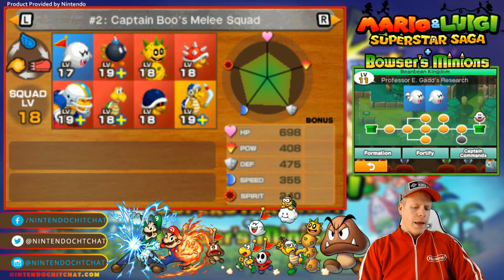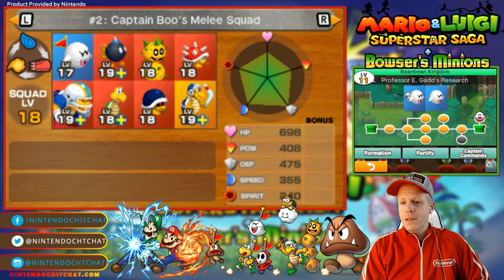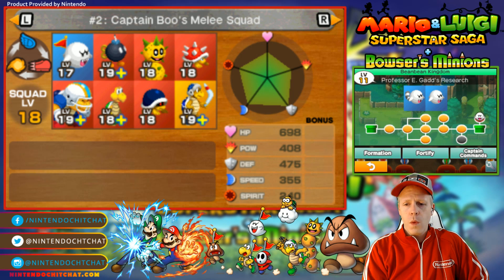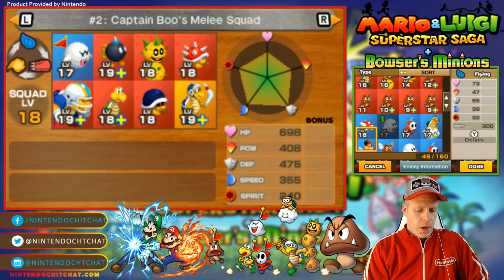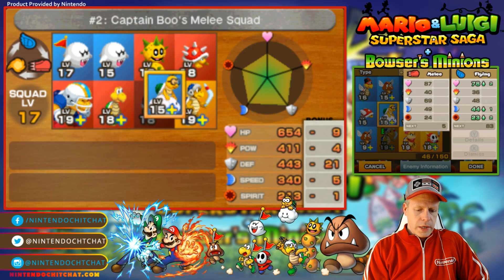I've been reading online, and some people have been doing some light grinding in this game. Some haven't. But I think it really depends upon how you use the beans for your units to level them up as well. But we're going to go back. We are in Bean Bean Kingdom, and this is the special level we never went to — Professor E. Gadd's research. So a bunch of flying types, it looks like. We probably should do a formation change here. Let's just level up a little bit and see what we can do.